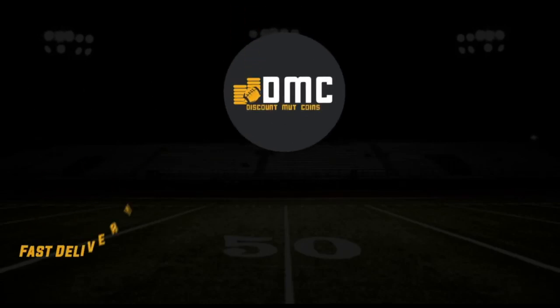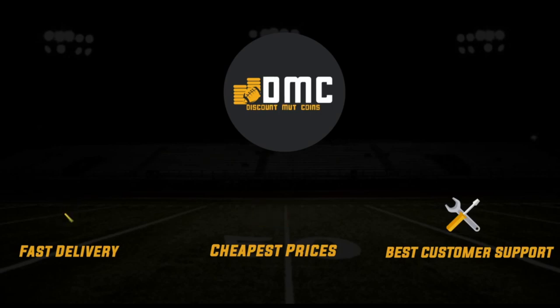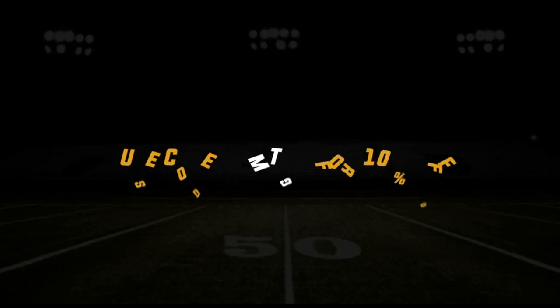Looking to build that squad you always wanted? Head on over to Discount Mut Coins for the cheapest, fastest, reliable coins. Use code MTG at checkout for 10% off your order.